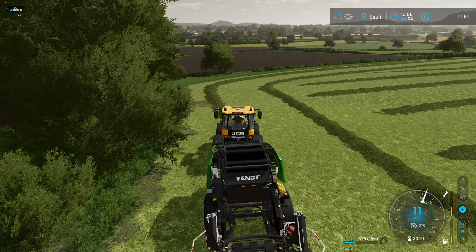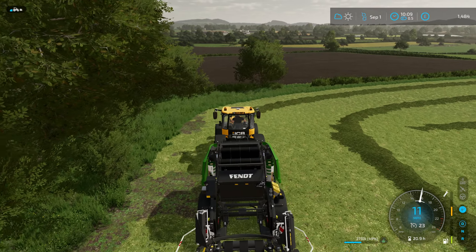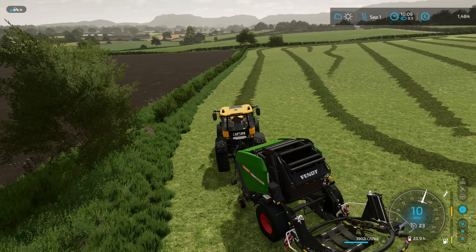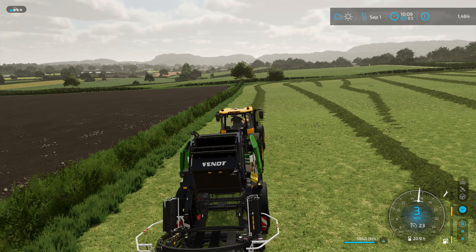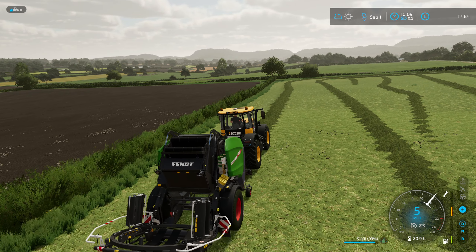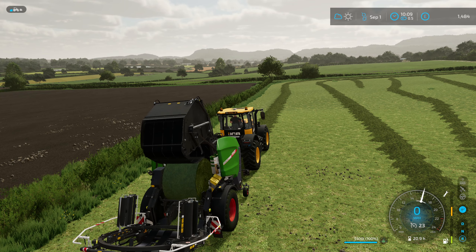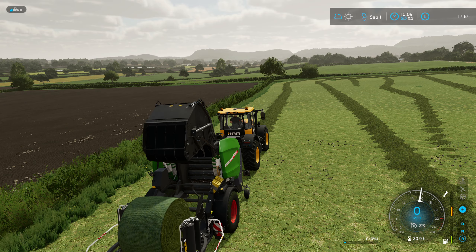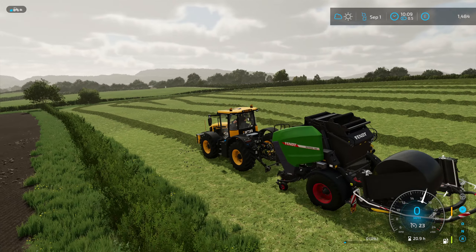We shouldn't really be doing headland but we are. I think the patch was just some bug fixes and stuff, nothing major added. I'm pretty sure it said that maps now need to be made in a specific version of Giants Editor. I think they did a bit of work on the arena thing, but I literally played that once when it first came out just to see what was there and I've never been back.